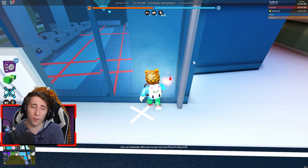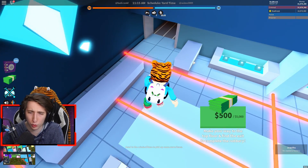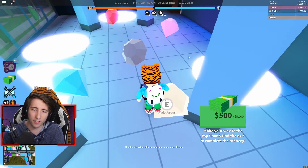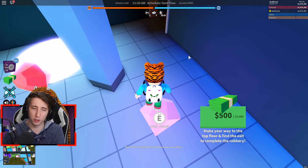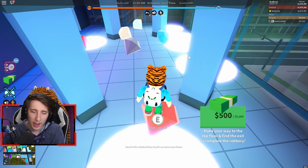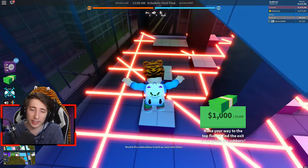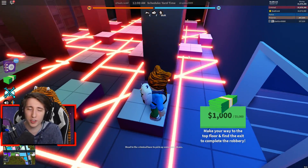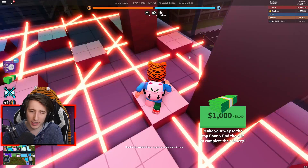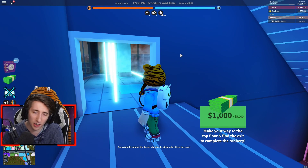I've reset the server one more time — this is the third run — to try to find some different floors. This time the first floor is the jewel parkour one. Use the jewels to parkour your way through — it's actually pretty simple. Hold E if you want to grab the jewels and try to avoid the lasers. The second floor is the parkour one where you jump over the squares and make your way to the right side door. Pretty simple, hard to mess up.